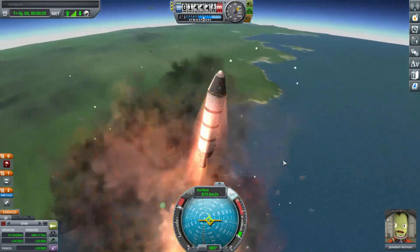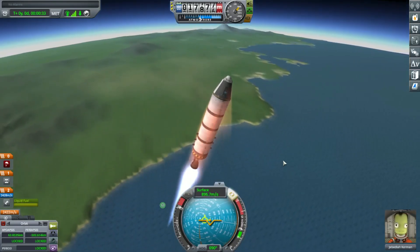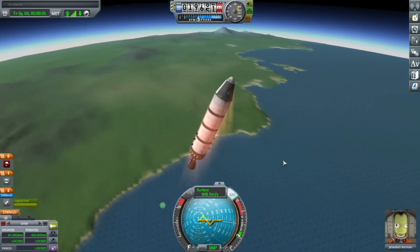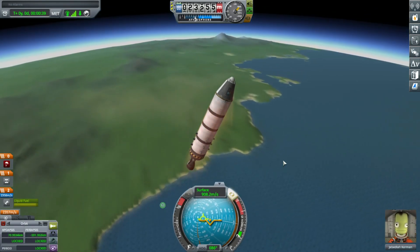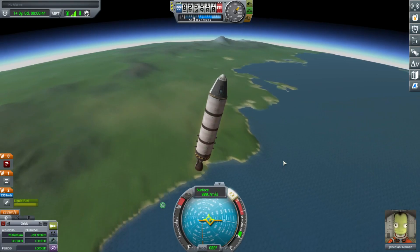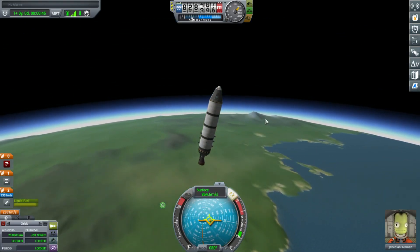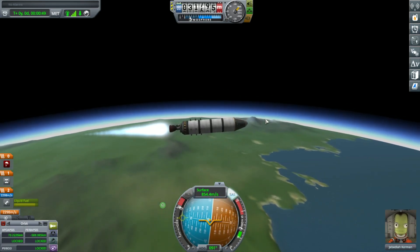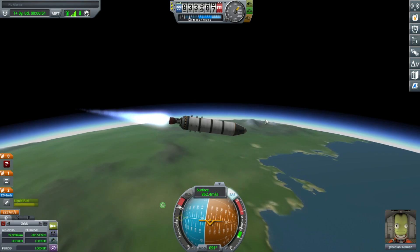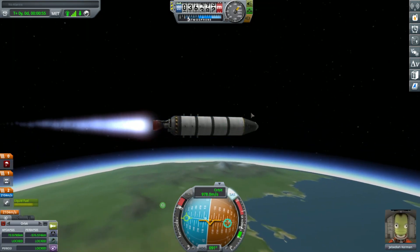I'm burning just high enough to be able to clear the atmosphere so I can go horizontal and circularize my orbit. At about 30k meters I decided to rotate over because the air is pretty thin up here, and then I just burned hard to get myself into a stable and round orbit.